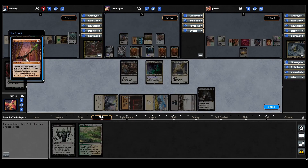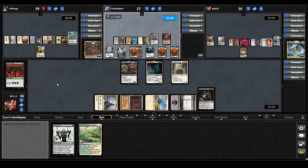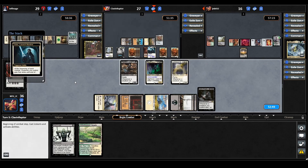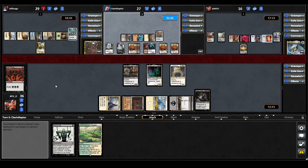Odrick starts by casting Sword of Feast and Famine — equipped creature gets +2/+2 and has protection from black and green. Whenever the equipped creature deals combat damage to a player, that player discards a card and you untap all lands you control. That's going to be very good with all the flyers they have on board. They equip it to their commander, making Odrick a 5/5. They move to combat and Odrick triggers.